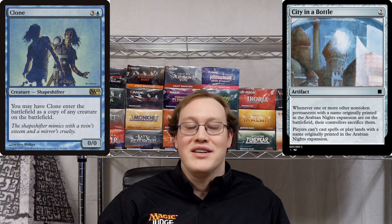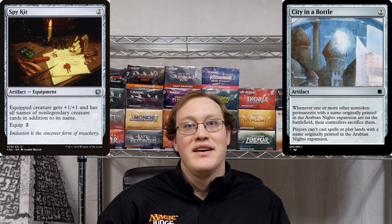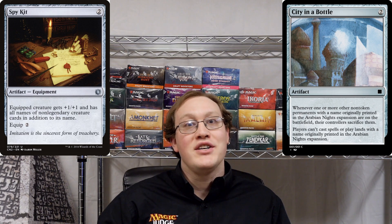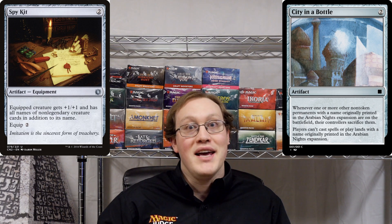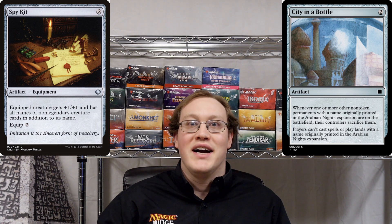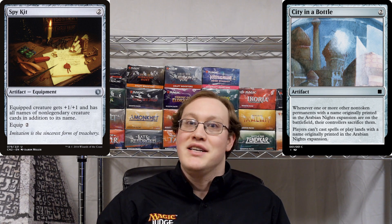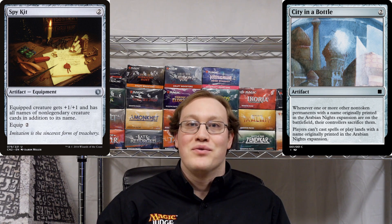Another really interesting consequence of this ruling is that Sidney in a Bottle and cards like it are really hard counters for Spy Kit. So if you know somebody who's having just a little bit too much fun making their creatures have every name, then it might be time for you to use one of these to show them the dark side of being named Curd Ape and Sea Troll and all kinds of other stuff. It's not all sunshine and rainbows over there, unfortunately.